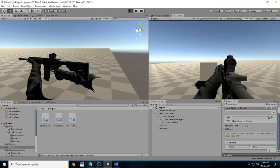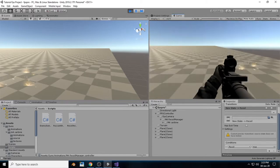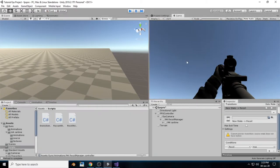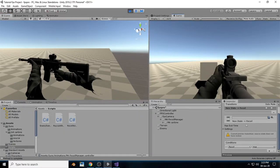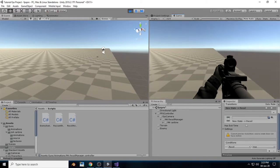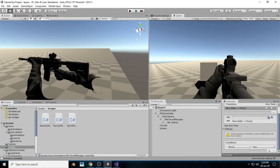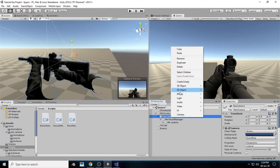Welcome back guys, this is the third episode of this tutorial series. In the last video we did the recoil animation and reload animation — the gun was able to reload with some recoil, and the gun was almost 40% set up. Now in this video, as you can see when we start to run, there is no running animation going on — no animation at all.